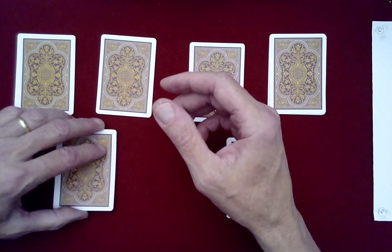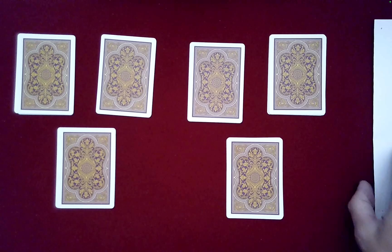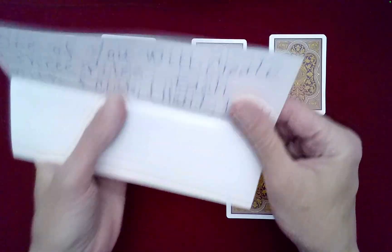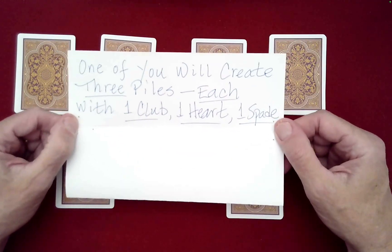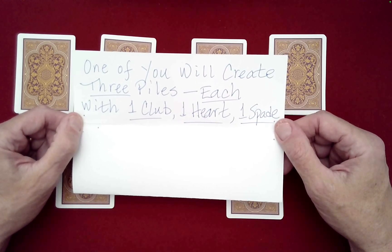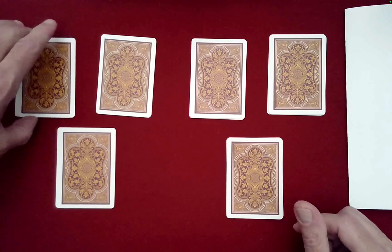Off to the side I actually have a written prediction, and I don't know what you think we could possibly have predicted with all of these free, random choices made by each one of you. Here's what it says: one of you will create three piles, each with one club, one heart, one spade. Let's check to see if either one of you did that.